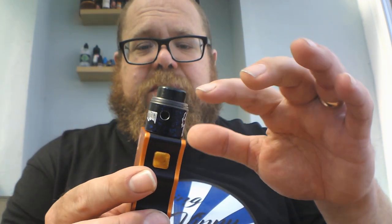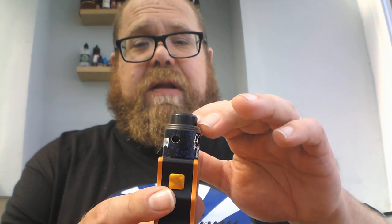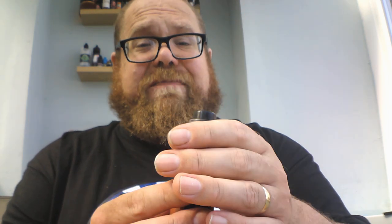It's a 24mm RDA — the Redemption. The main body is made out of aluminium, and the plastic-looking airflow is delrin. As I said on the close-up, I've had no issues whatsoever with coils being very close to it or any melting issues, which personally I was worried about. Juice wells are cracking — roughly 5mm deep. It holds juice well when squonking — it's a great RDA for squonking in my opinion.